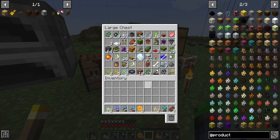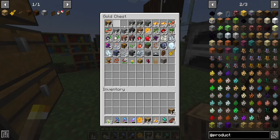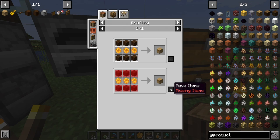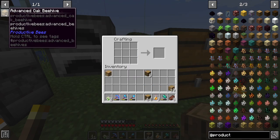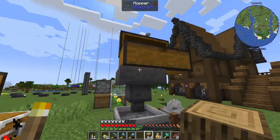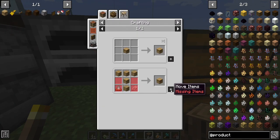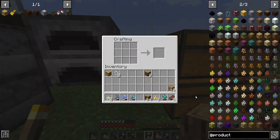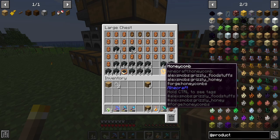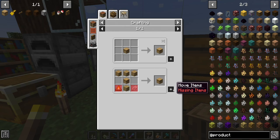To craft the advanced beehive, one thing we need is some wood — perfect, we've got some wood. Now for the advanced beehive, we need some combs of some sort. I'll take the iron ones since we have so many. Actually, it's not letting me use those combs — it wants me to use these ones instead. That's fine by me, perfect.